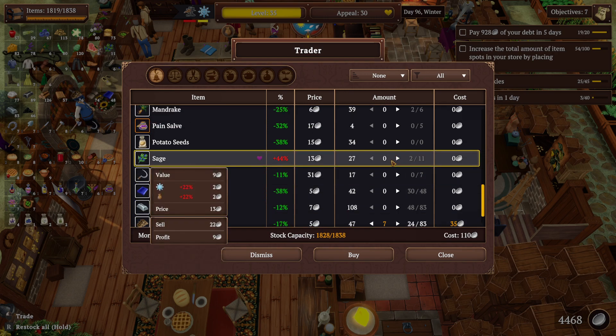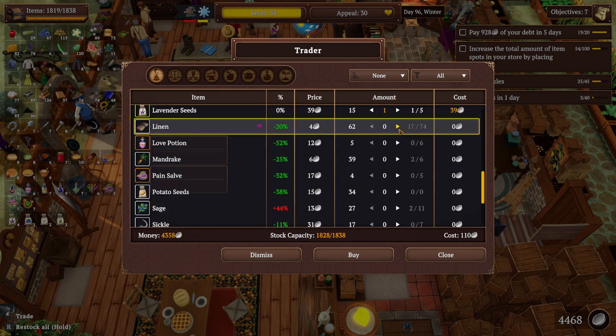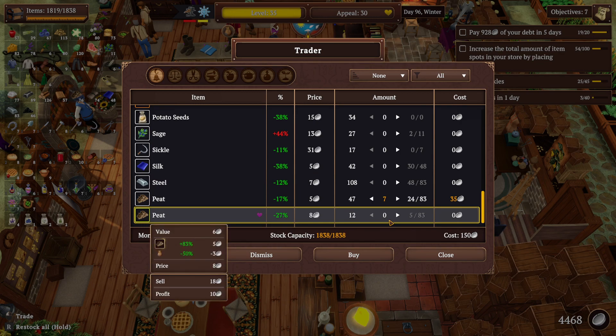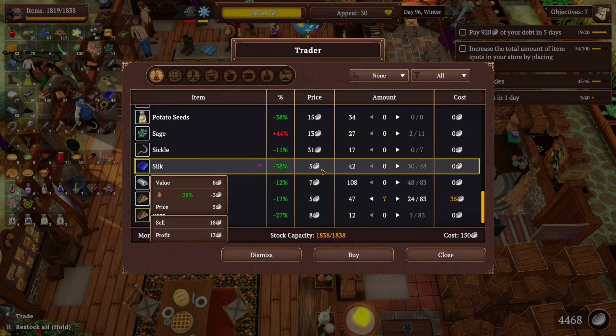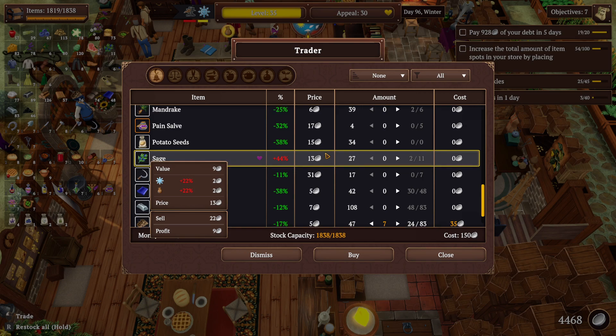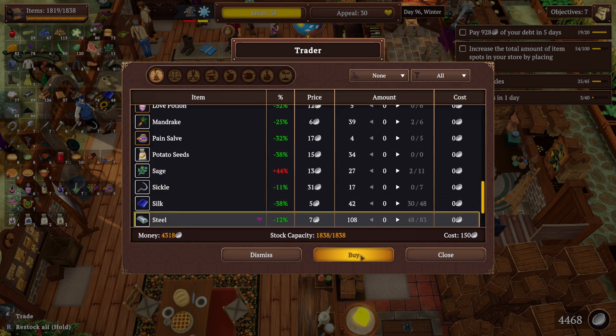A discount there too. Just don't have the space. I could buy some more silk and I'd probably buy some sage because I'm sure that's still cheaper than the counter. But that's what we got.